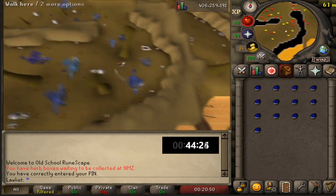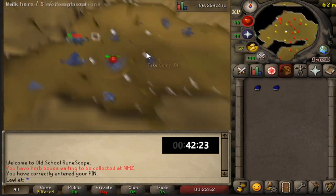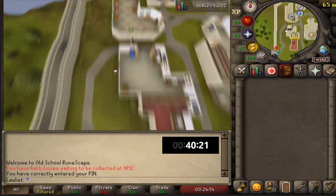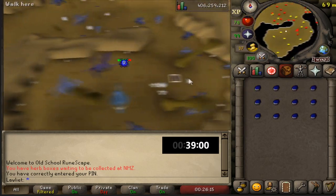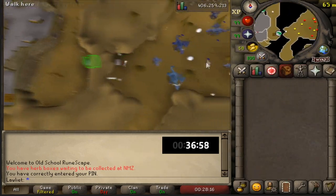If for whatever reason you choose not to use the house method and use Falador teleports instead, you're probably going to need some stamina potions because the run energy depletes very fast. Keep in mind that I had 99 agility when doing this, so if you have under that it's going to deplete even faster. The reason I think the house method is superior is because stamina potions are really going to affect the total profit at the end — they're not very cheap.